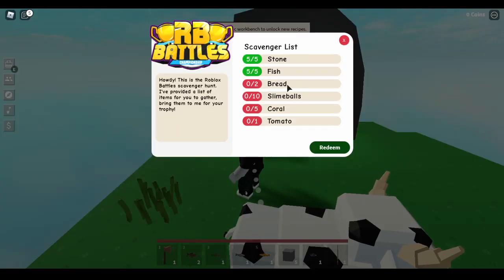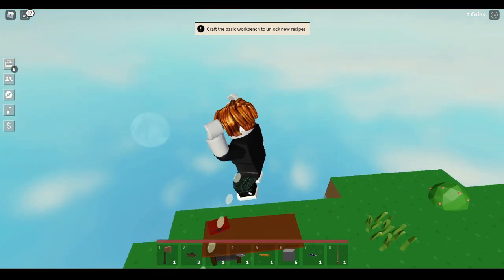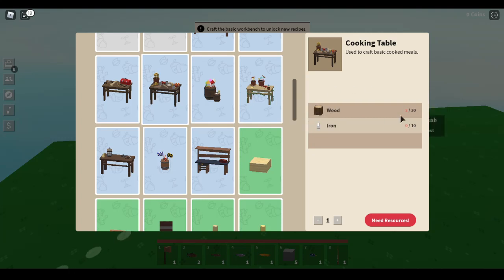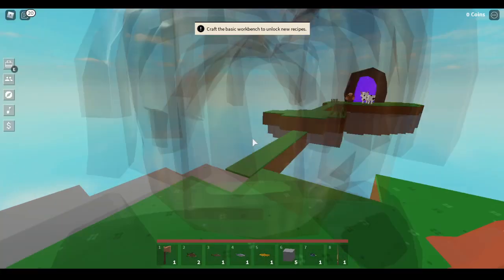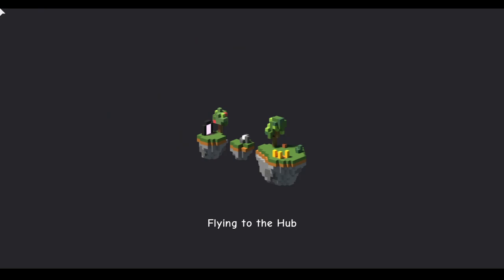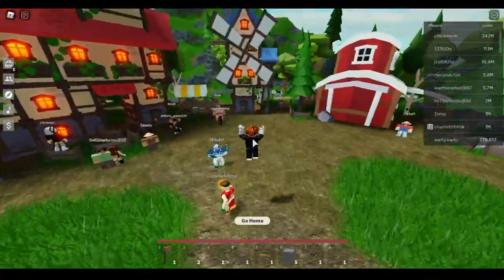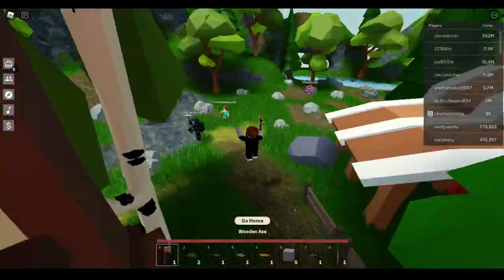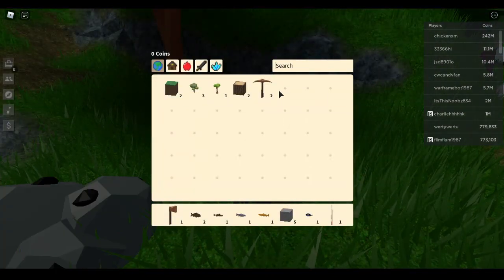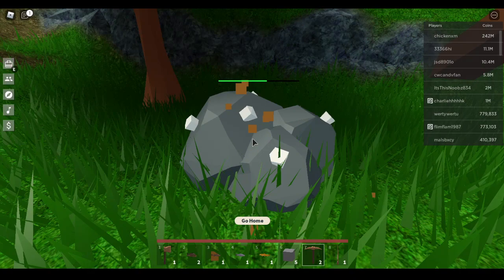Now let's make some bread. The bread step is a little harder if you're a beginner. You need to create a cooking table, which requires 30 pieces of wood and 10 pieces of iron. To get the iron, come through this portal, go right past the windmill to the right - you'll see blocks of iron with little white specks on them. Get your wooden pickaxe out and mine 10 of those.